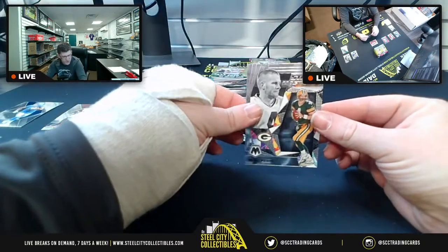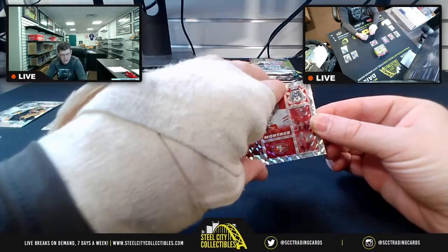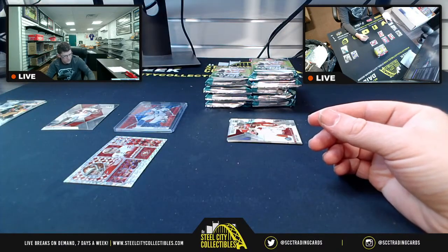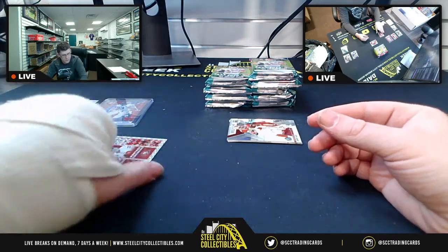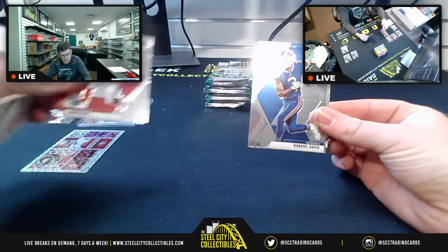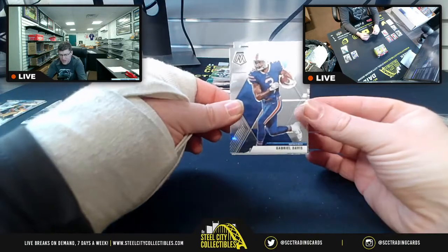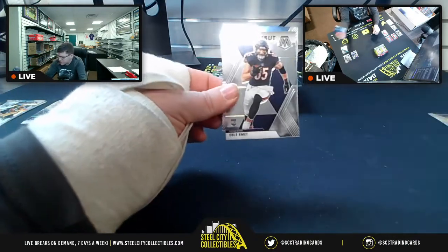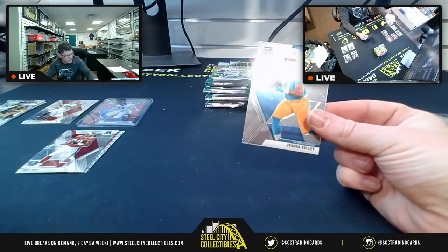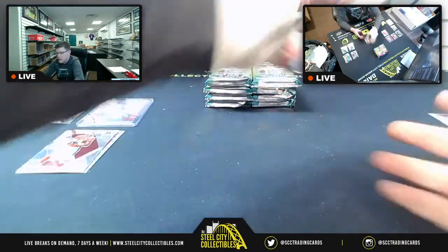Then you got Stairmasters Brett Favre for the NFC, Prism Montage Jimmy G. We're going to need to move these over. You got Jerry Rice with the Hall of Fame, Gabriel Davis for the East, Cole Comet NFL debut — goes up there — and Joshua Kelly base rookie.